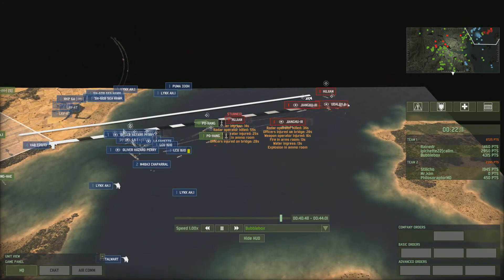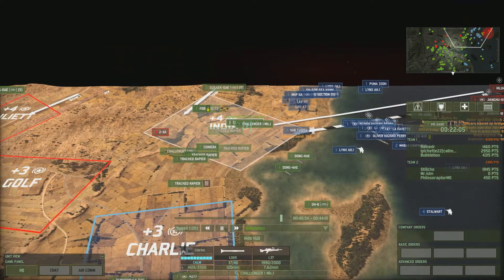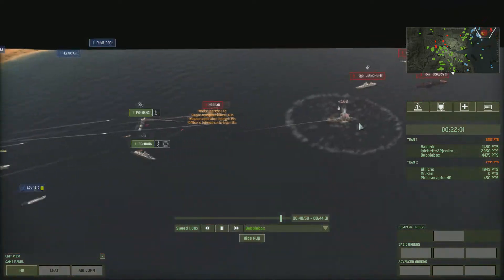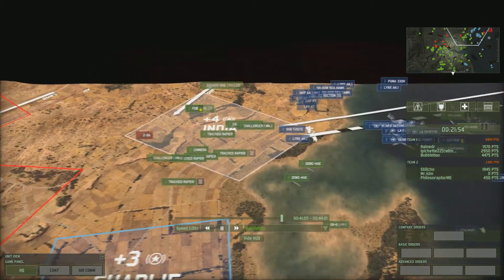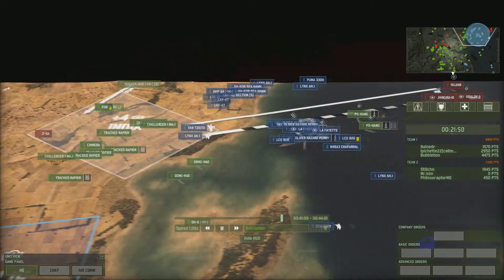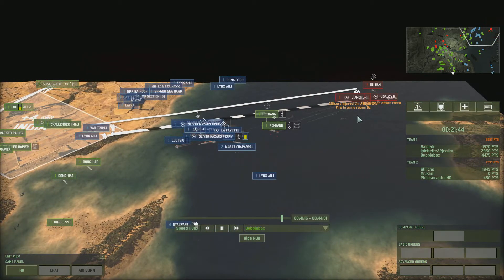Most of my units are using their bow guns now. Meanwhile, while I've been distracted watching the naval battle, El Pichet has moved all his units up and turned them to attack towards Juliet. Another Giangu goes down. Their attack from the India spawn point is starting to diminish.